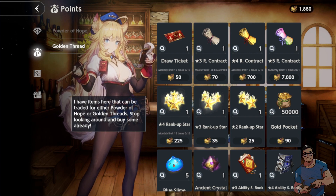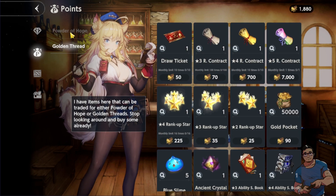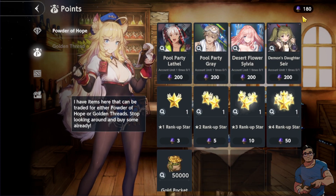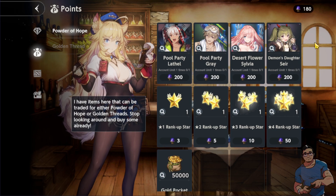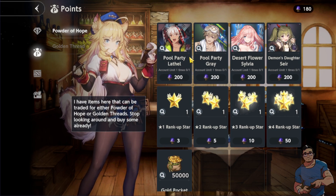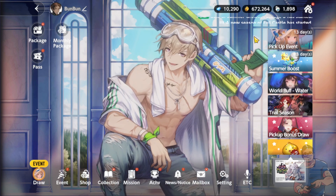When it comes to Powder of Hope, I have only 180 because I already exchanged for Gray's B-rank Idol costume and B-rank Manager costume from the previous event. This time I was really planning to get another copy of either Gray or Lathelle. I guess I have to keep summoning, but I also want to save my diamonds sometimes because I already have my main husbando team.